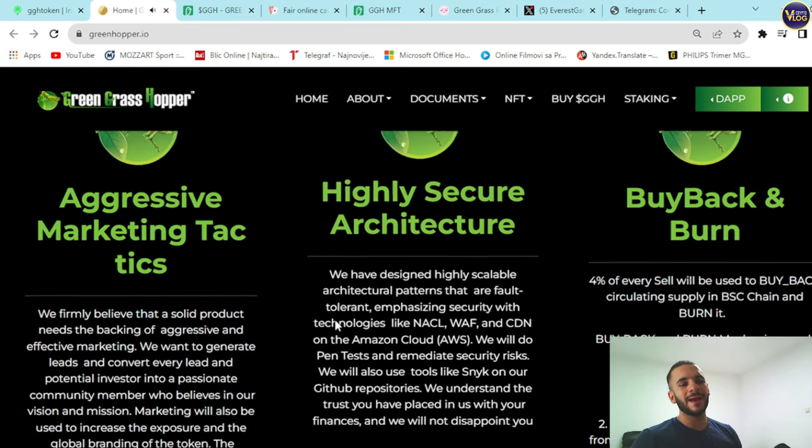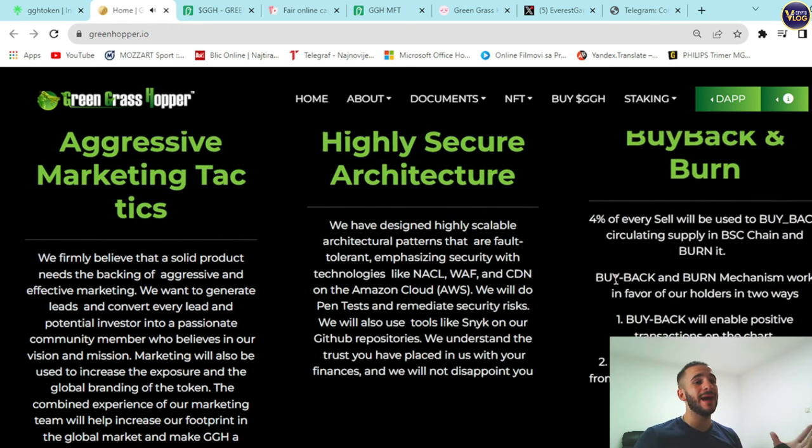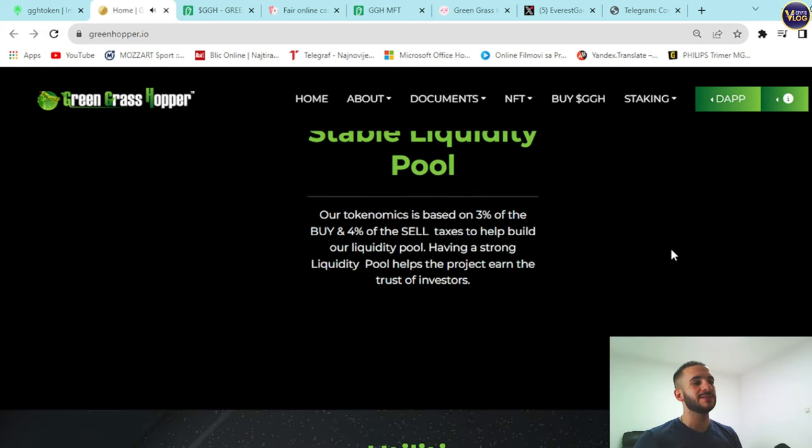The buyback and burn mechanism is important — pay attention. Four percent of every sell will be used to buy back circulating supply on the BSC chain and burn it. This mechanism works in favor of holders in two ways: buyback enables positive transactions on the chart, and burning those tokens removes them from circulating supply, creating higher demand. The economics are based on 3% of buy and 4% of sell taxes to help build the liquidity pool.